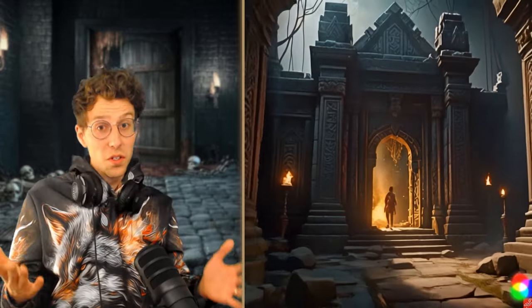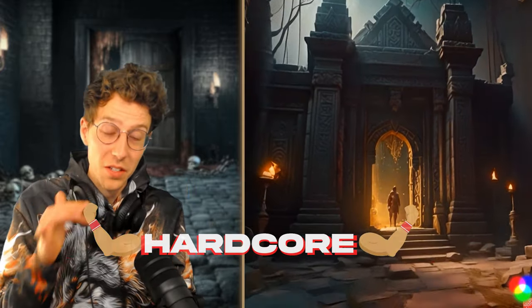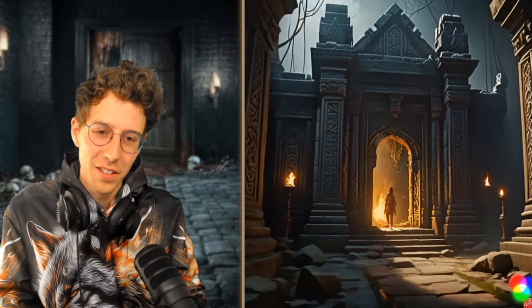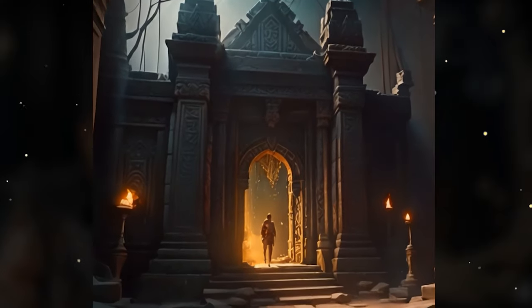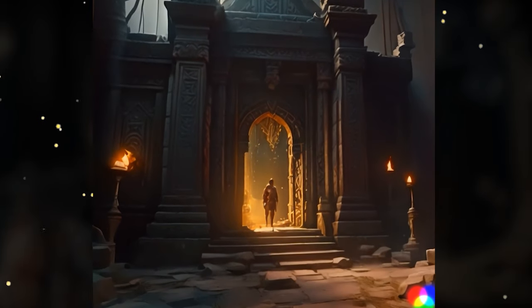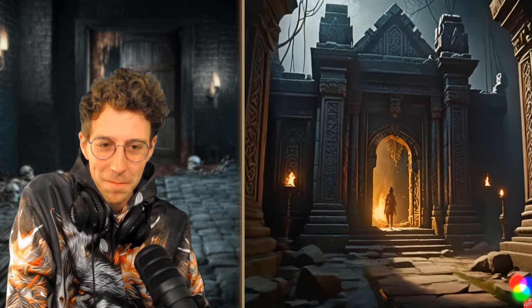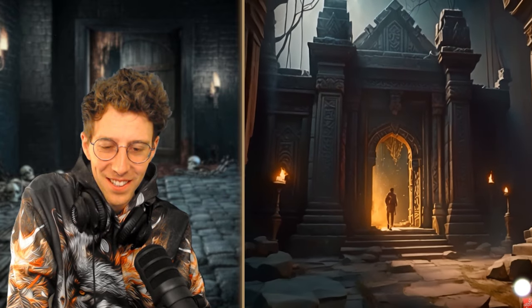Ilara steels her nerves and draws an arrow. Of course, we choose hardcore mode for this quest to give us a real challenge. And now let's enter this temple. The entrance is crisscrossed with webs and booby traps. Ancient carvings hint at untold secrets and dangers lying within. To proceed safely, Ilara needs to disarm a cleverly hidden trap that blocks the passage. How should she approach this initial test?